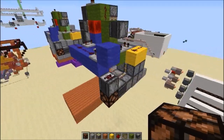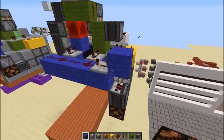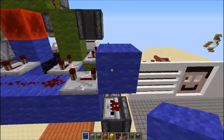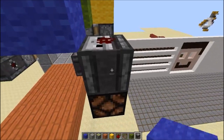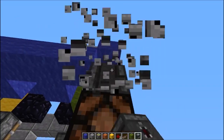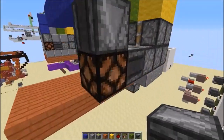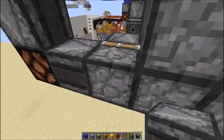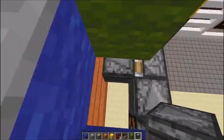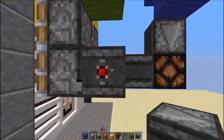Next we're going to add this little circuit on the side here. Underneath this block, which is our input block, we're going to have a redstone dust on top of the face of a downward-facing observer, and that observer is running into a redstone lamp, which has another observer powering across into this sticky piston, and that's also got an observer pointing into the middle on its face.